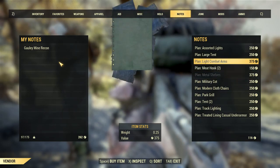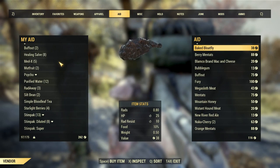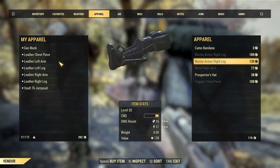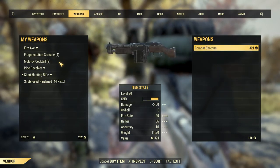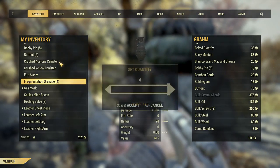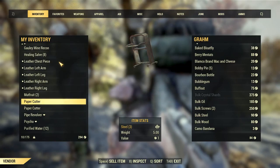That's most of my food, I think. Got treated lining casual underwear, track lighting, modern chairs, military cot, meat hooks, large tents, assorted lights, light combat arms. You got a couple bobby pins — fine and dandy. A marine leg piece, dude? Holy shit. I can't even use it but goddamn. A trapper chest piece — is that what he's wearing? I think it is. Just good for me to wear.